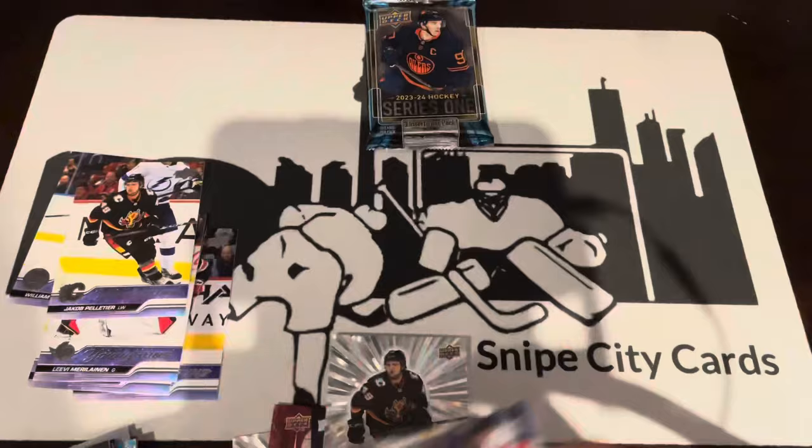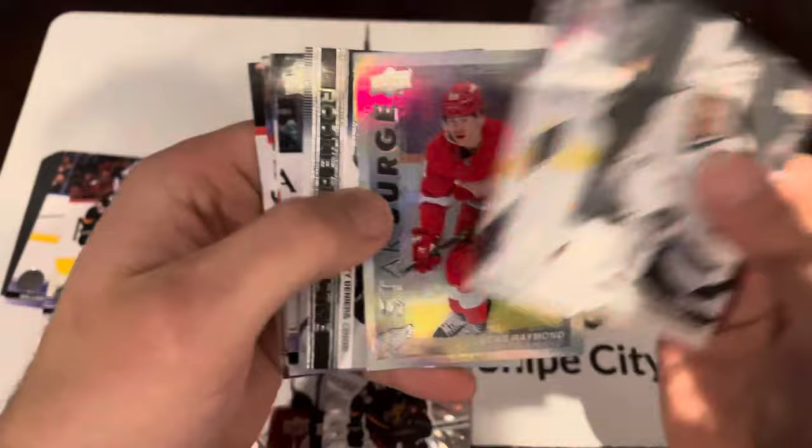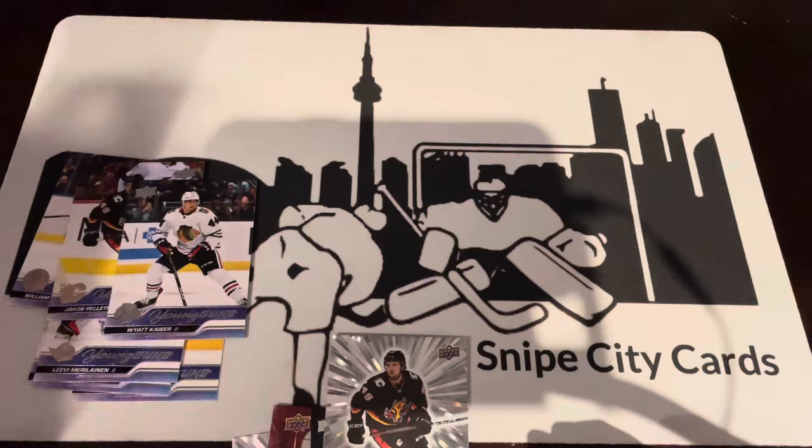Last pack here. Still no Bedard special draft pick card SP1. Still no one-of-one, nothing here. Lucas Raymond Star Surge, Rookie Retrospective Matty Beneers, and Wyatt Kaiser Young Guns. So the hunt continues. The contest is still live — if you haven't checked out our previous video, we are looking for a Bedard SP1 and/or a one-of-one gold. Could be a Young Guns or a base, just a gold Outburst. Nothing yet. Thanks for watching.